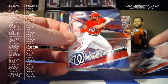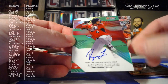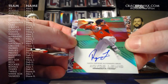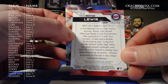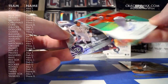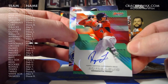And our first autograph is of Royce Lewis — this is the number one overall draft pick. Nice on-card auto, and it's numbered 37 of 99. The Twins goes to Diane. Holy crap, you cannot do much better than this. And I'm going to swear right now — holy shit.